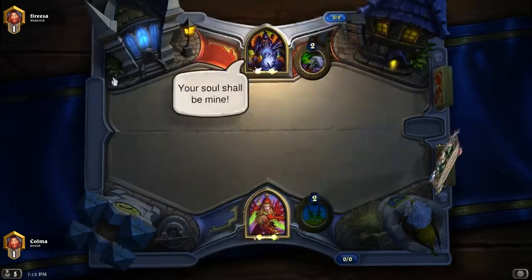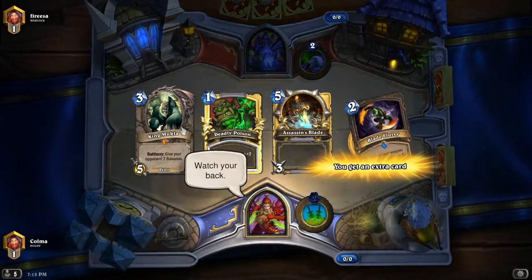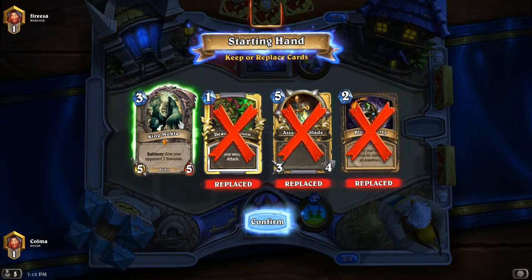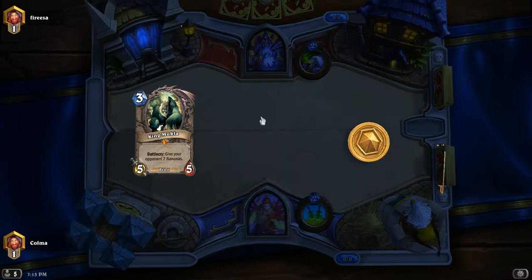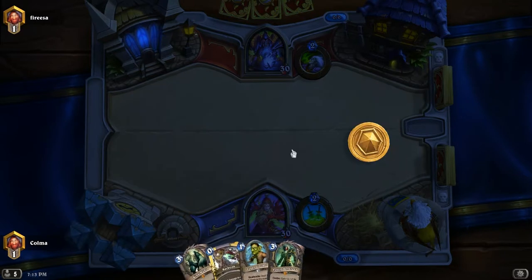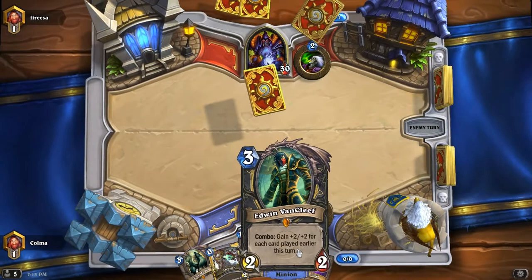First opponent. Alright, so I have a Mugla — interesting. I could coin it out, so that could be quite good. I would like a one-drop also. Backstab, very nice. Okay, this is a great hand. Great hand. I think I'm coining out Edwin.